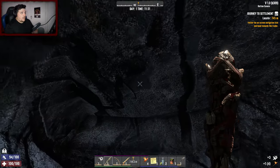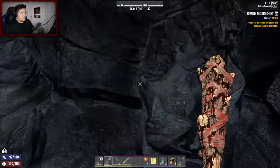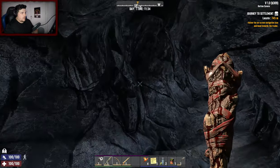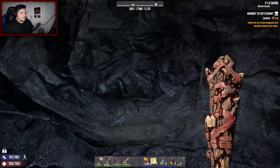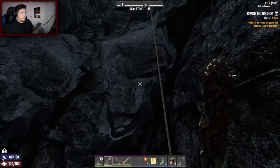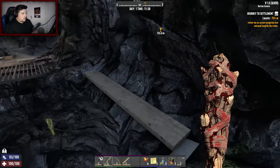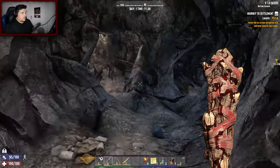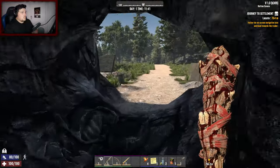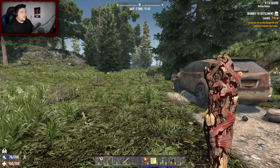Nothing else here, I think this place is done. I don't know where the way out is - oh wait, I remember this area, I think we came from this way. We want to go backwards toward the light and climb up. There's a hole right at the top that'd be scary to fall down. Follow the lights - we're out, we're out of here! Let's start heading to the trader, time is getting on.